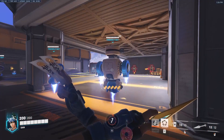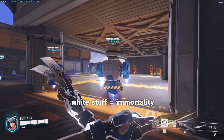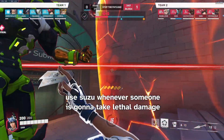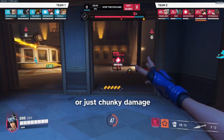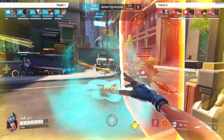Teleport gives you 0.25 seconds of immortality as you come out of it, which you can use to dodge lethal damage. Suzu should be used anytime someone could be taking lethal or chunky damage. Don't just save it for big ults — it's better to waste a Suzu every now and then rather than not use it.